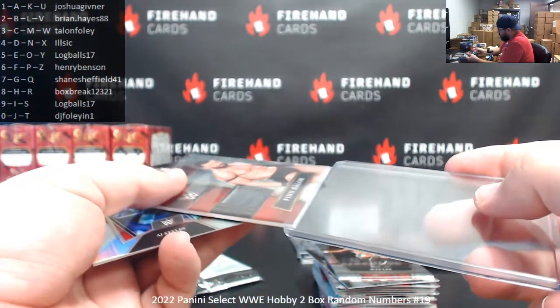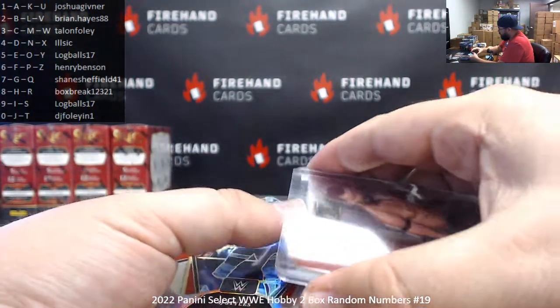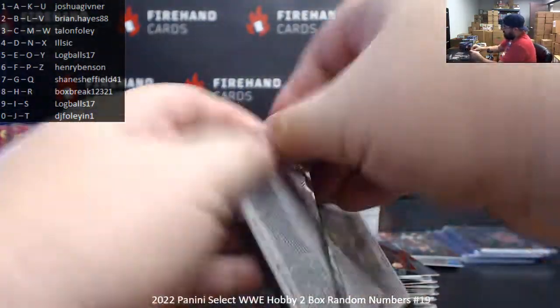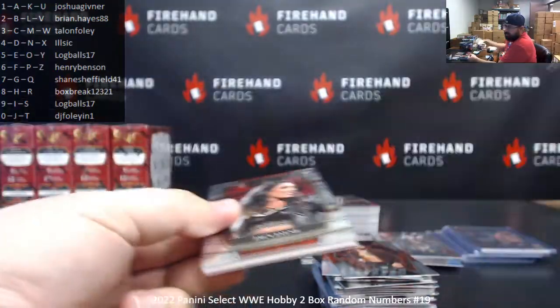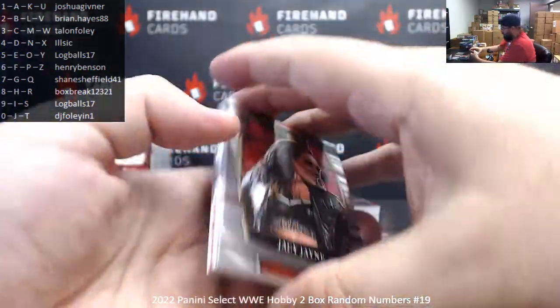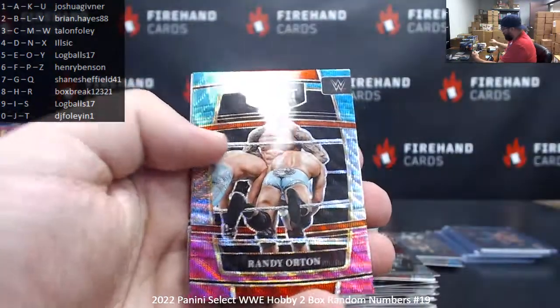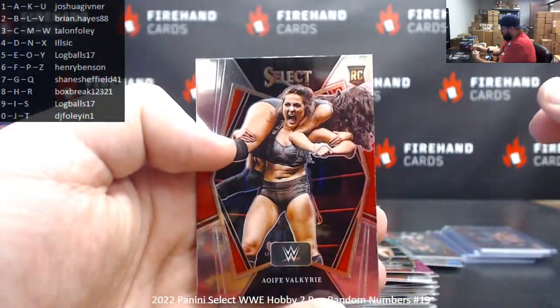There are two memorabilia hits in this break. We've gotten two-thirds of the Judgment Day. AJ Styles, premier level. Silver. Jey Uso, premier level. Last pack. JC Jane, Stone Cold, AJ Styles. Tri-color of Randy Orton. And Aofi Valkyrie, premier level.